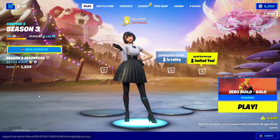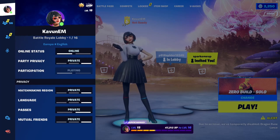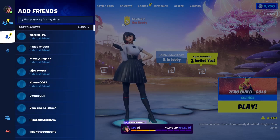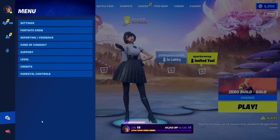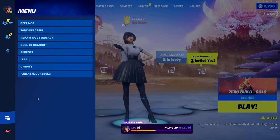After typing in that code, leave it there and click the button right up here next to your online friends account. This will open up several tabs: a profile tab where you can see your skin, a friends tab showing joinable parties and all your friends, an add friends tab to accept or send invites, a microphone icon for voice chat options, and a menu tab. Click on the menu tab and you'll see options like parental controls, credits, legal, support, code of conduct, reporting, Fortnite crew, and settings. We're going to choose settings.